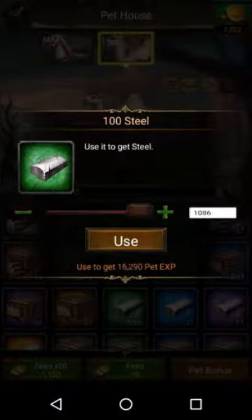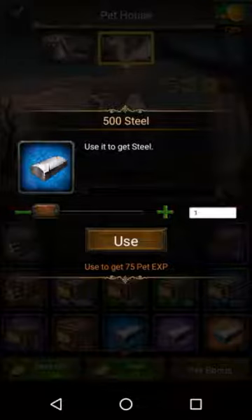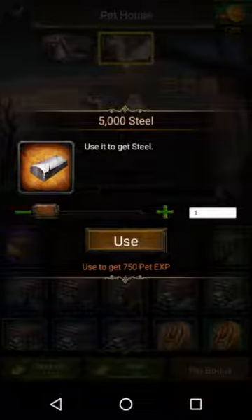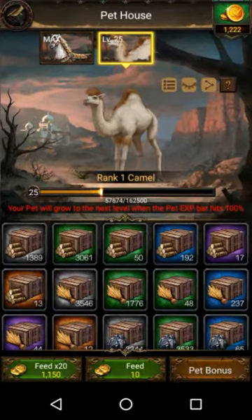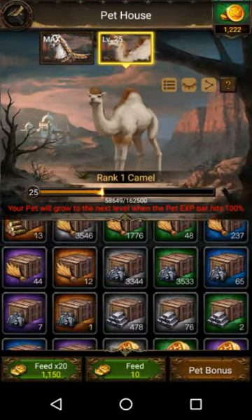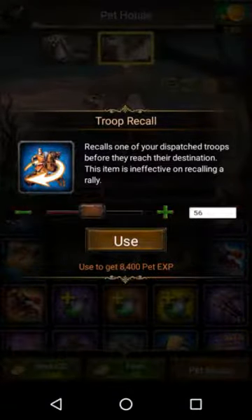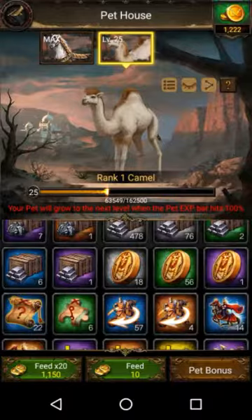We ain't even close yet, guys. We got steel galore, so we're going to use all this steel as well — boom, bang, kaboom, all the steel. We're going to use it all. Oh, it's only level 25. What else can we use? Let's see, we can use a few of these — a few of these, but they aren't important.